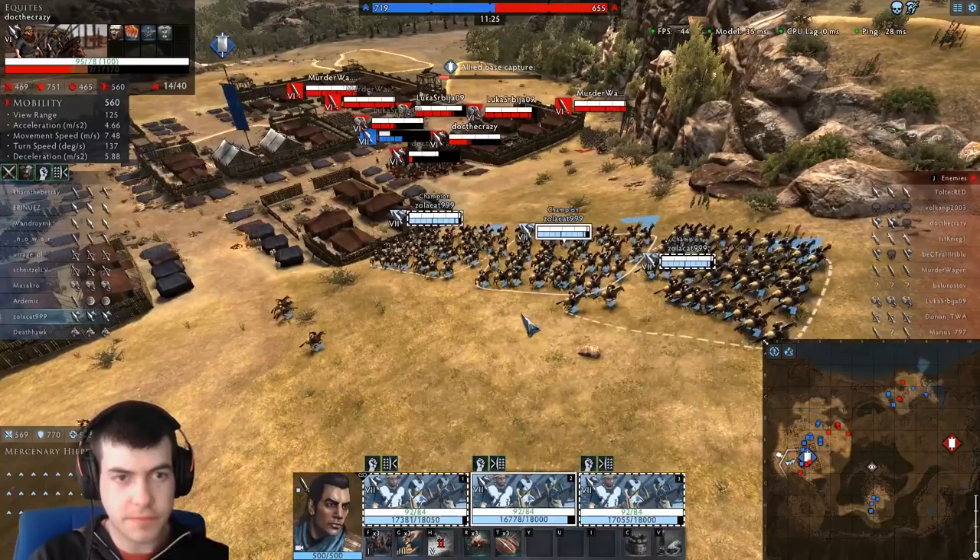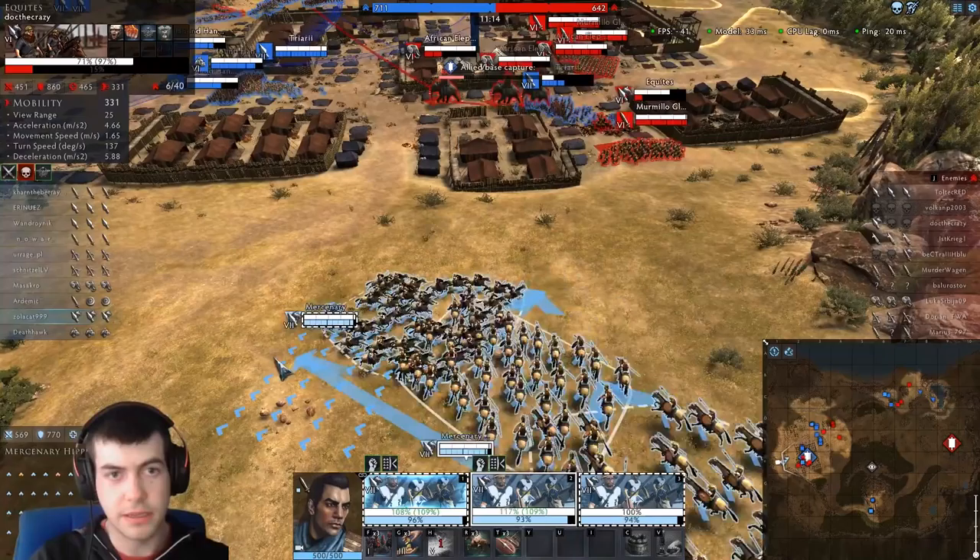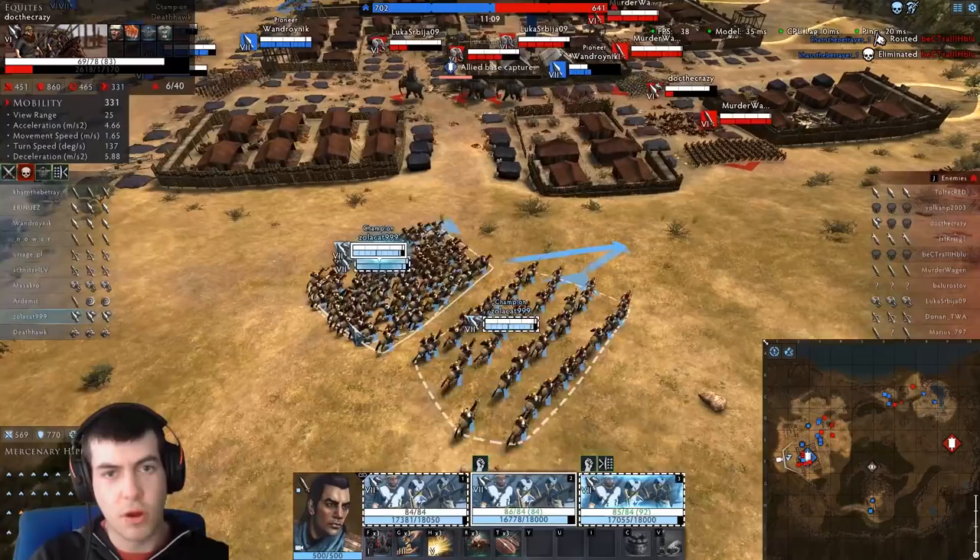Let's have a look at what we've got. We've got these gladiators, which are going to be a problem for us. That's putting me off charging into those equites because of the gladiators. Although if those gladiators are going to get stuck into the equites then I would have a fight. But these elephants, for some reason, are not fighting the triarii, which is surprising.